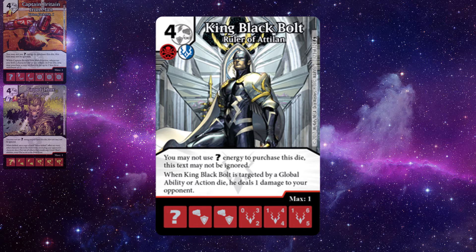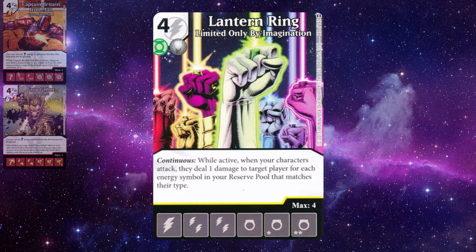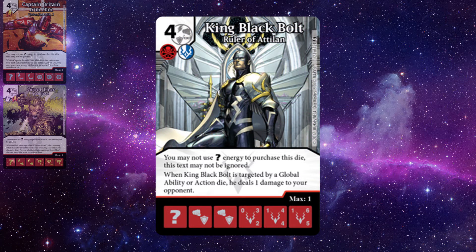The prevailing strategy with King Black Bolt would be to run him as the win condition alongside cheap swarm characters like Multiple Man or Goblin, buff him with globals and action dice, ping your opponent every time you do, and push for massive damage when he attacks. Even better, if you make him a secondary win condition on a Lantern Ring team — storing up energy, triggering the ring, and then targeting him with buff globals during the attack step — you've really got something.